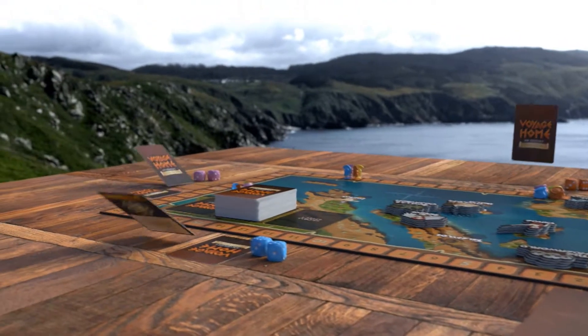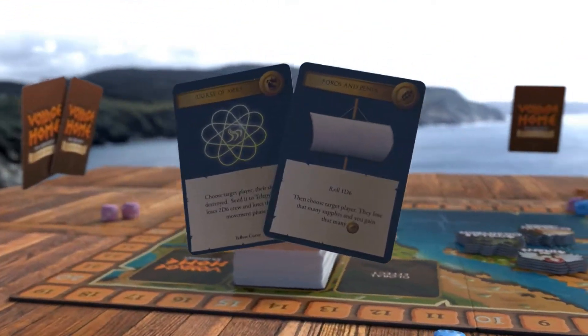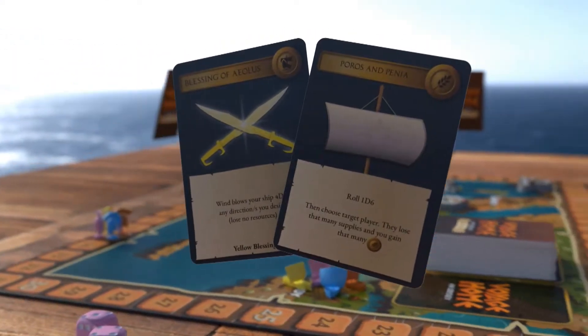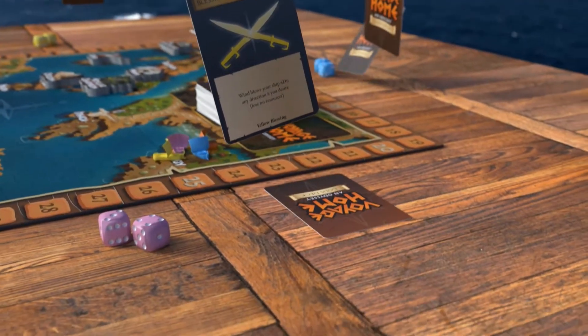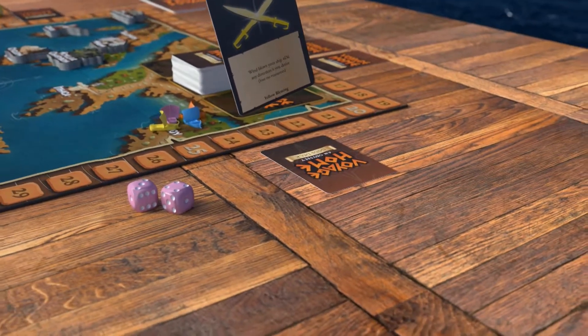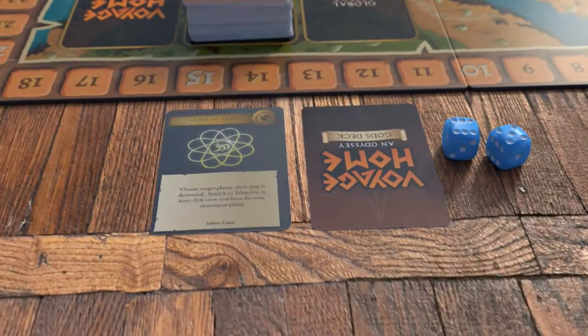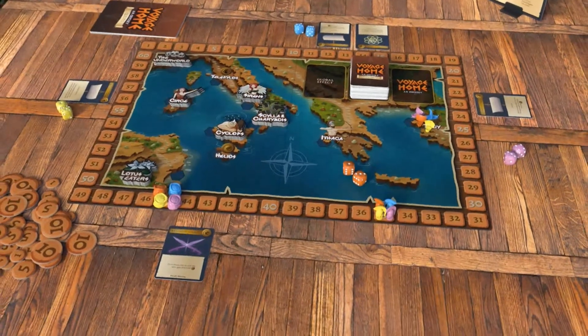Phase 2 is the card play phase, the most complex phase of the game due to the manner in which cards are played. Each player looks at their hand and chooses whether they will play any cards this turn. The chosen cards are then played face down. Once all players have completed this action, blessings or curses will be played first, followed by all other cards. After all the cards have been played, the phase ends.